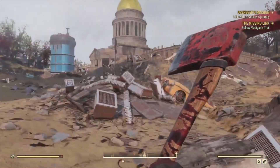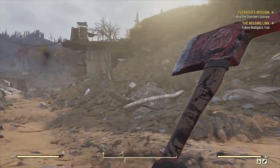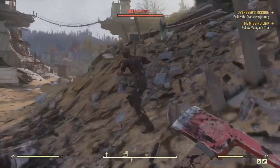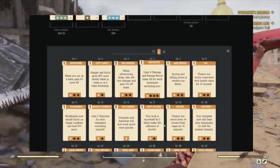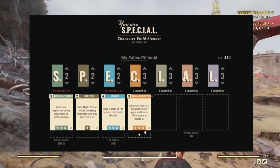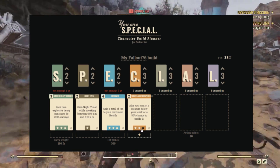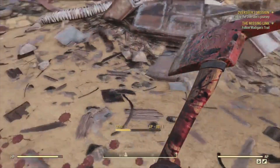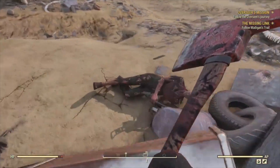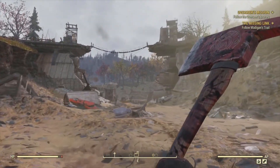Next perk on the list is charisma, and there is a perk I briefly discussed in my previous video on how to get companions in Fallout 76 — check the link in the top right or the description below. This perk is Wasteland Whisperer. It increases the chances of the user to pacify a creature below your level by 25% for each rank. When at rank 3 you can tame the creature and keep it at your camp. Personally I won't be getting this perk — the taming feature is cool but I'd rather use that perk point on something better.